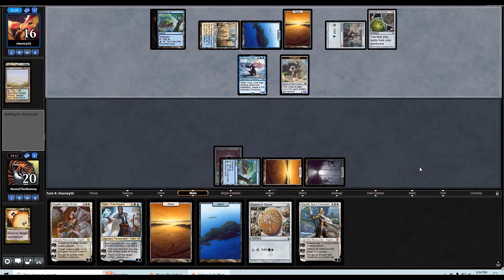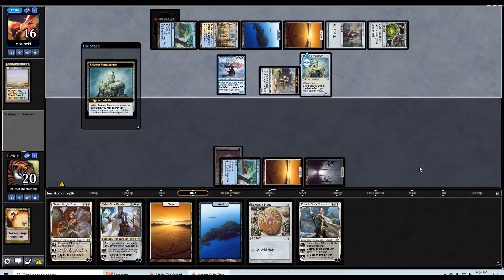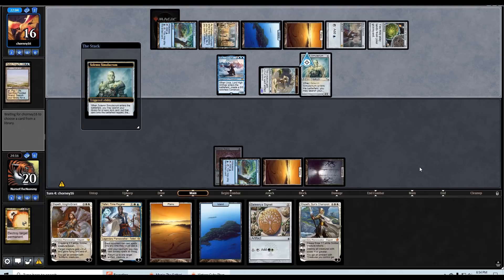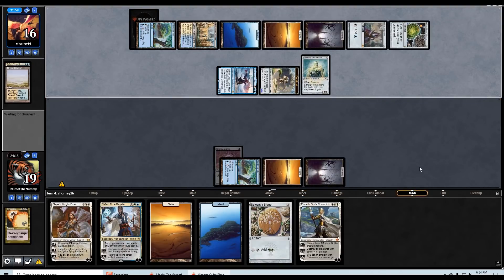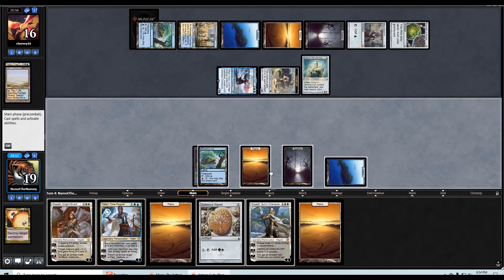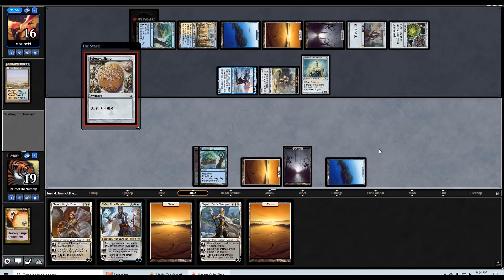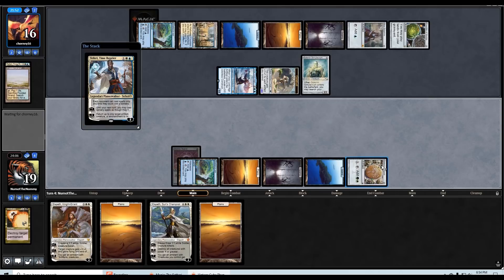I can actually cast something for four mana because of the Urza tapping both of their artifacts. Looks like they're going to do something — Solemn Simulacrum! That is a pretty good start. We have a lot of different threats to deal with, unfortunately, and not really the resources to deal with them right now, especially since we're on the draw. They got first punch at us.